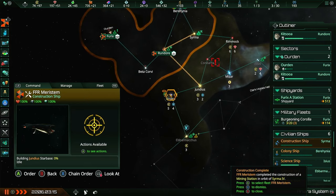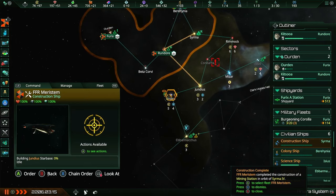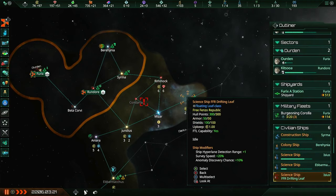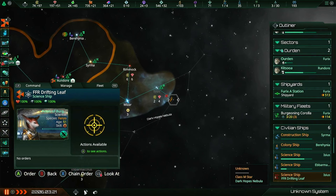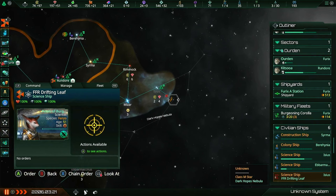I'm gonna grab the Jundius system next because we really want this planet over here. Rimnok, you're gonna have to wait just a little while. The other science ship is already being surveyed so this ship decided to take a break, but now you're gonna come down and survey this system.